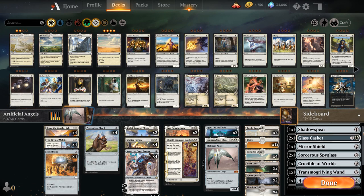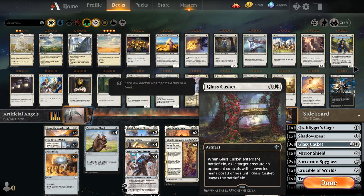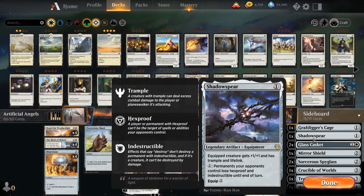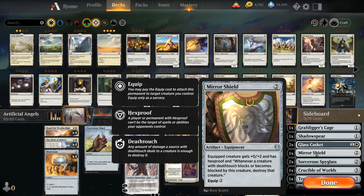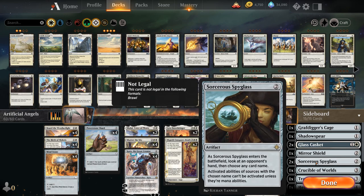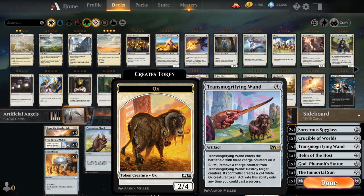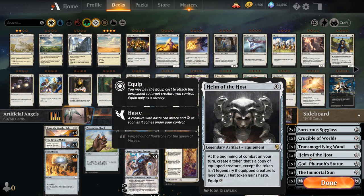Especially if we can start making multiple copies of Sephara with our Helm of the Host, we can really lock up the game. Looking at our sideboard that we can potentially search up with Karn: two copies of Glass Casket for cheap removal, a Shadowspear if we need to gain some life or remove indestructible or hexproof, a Gravedigger's Cage as graveyard hate, Mirror Shield to protect our Platinum Angel giving it hexproof, two copies of Sorcerer's Spyglass to shut down various activated abilities mostly on planeswalkers, and a Crucible of Worlds.